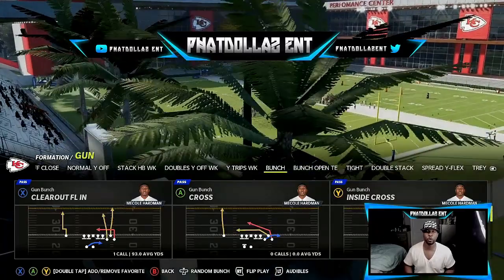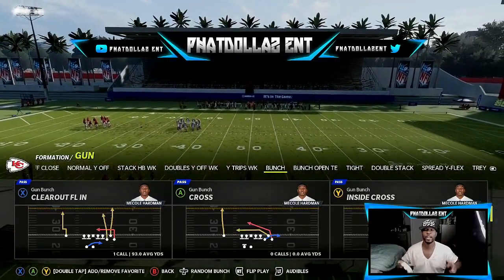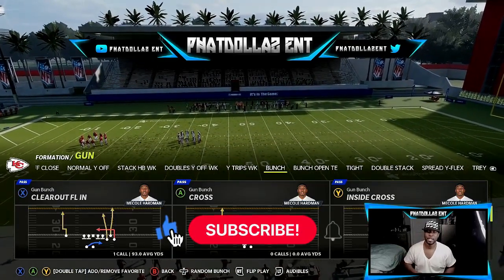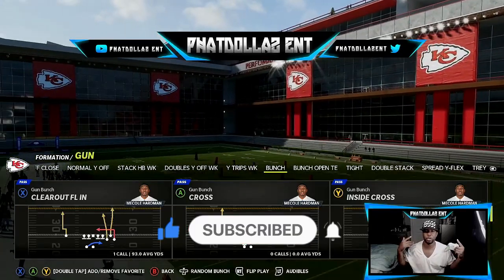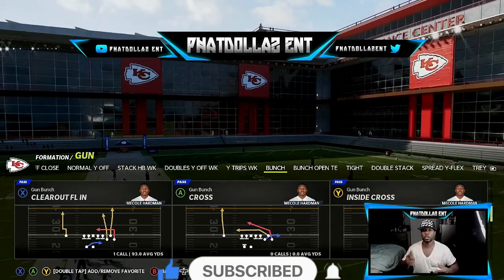The offense we're going to be going over is the Washington Football Team. I'm going to do a small breakdown here — drop a like on the video and go in the comment section if you want me to go more in depth. The play we're going over is the Clear Out FL, and we're going to use a random defense so you can follow my mindset.